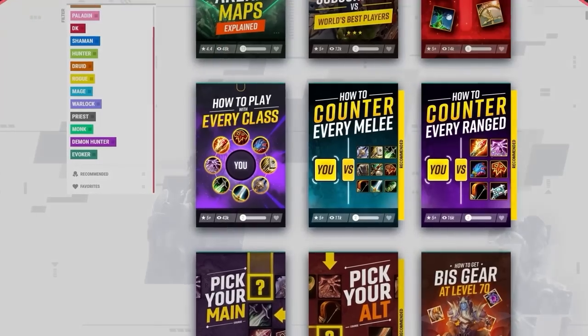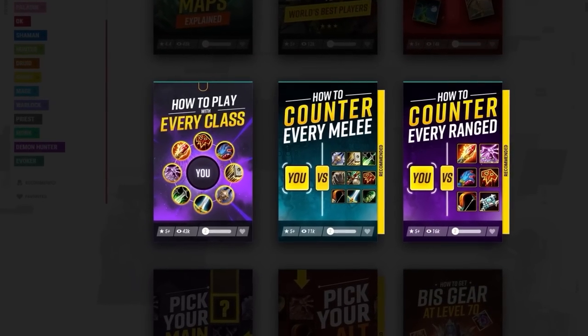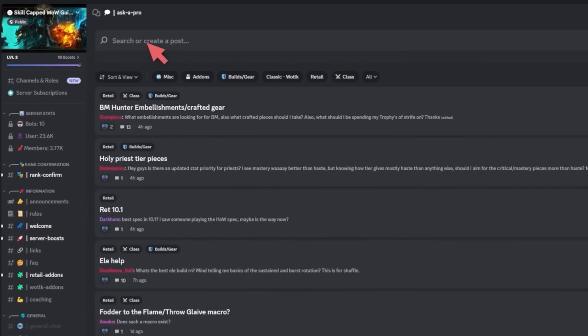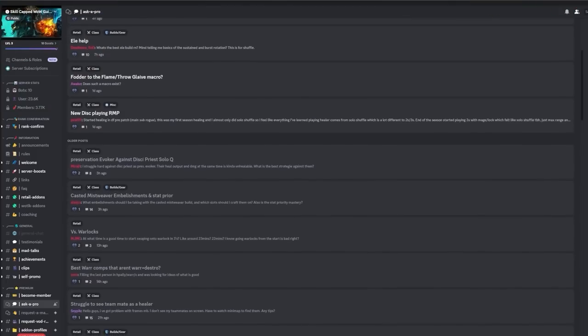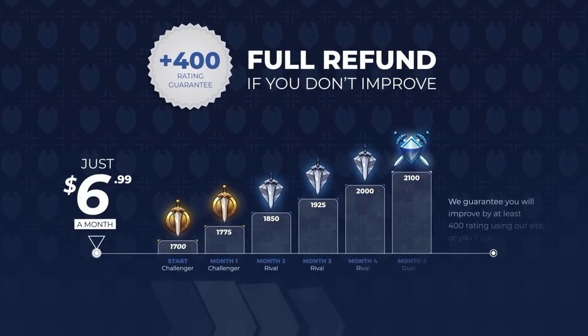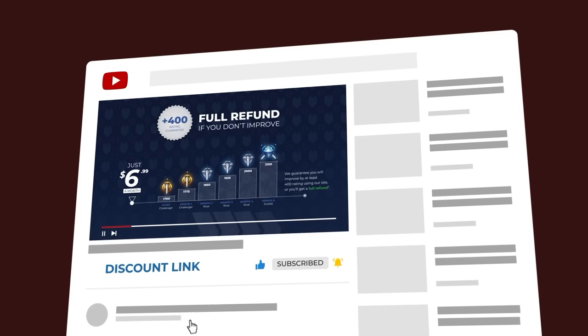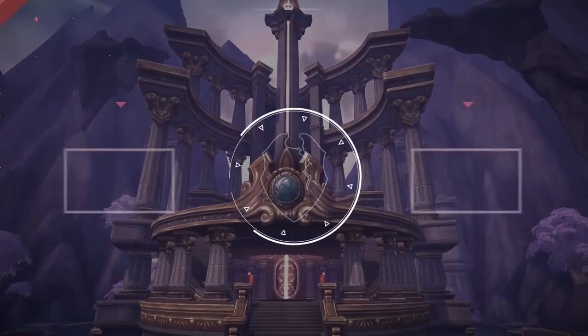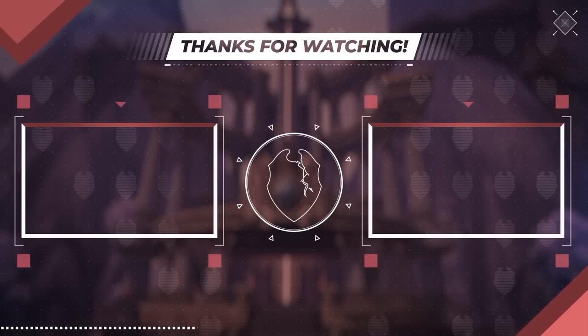If you want to learn more tips on how to outplay the competition this season, be sure to check out skill-capped.com. We have three brand new courses designed to make you a better player in Season 2. Becoming a member will also allow you to talk directly to rank 1 players in our Ask a Pro forum for personalized help with all your PvP questions. We're the only service that guarantees you will gain at least 400 rating while actively using our website. Get the rank you always wanted by clicking the discount link below. Good luck in the start of your season climb, and from everyone here at Skill Capped, we hope you have a great rest of your day.